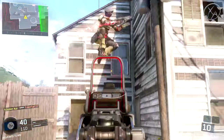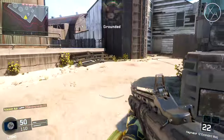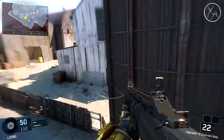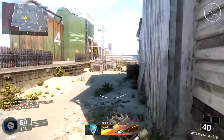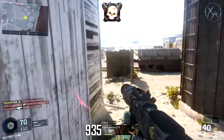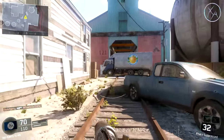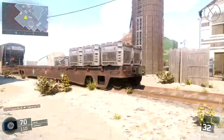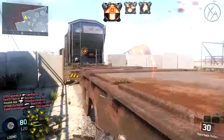If it's too late already and you've fallen into that trap where you've got all your camos done for everything else and you just have launchers to do, I feel sorry for you, but I'll do the best I can to help you out. So first up with the launchers, we have our initial challenge that we have to complete before unlocking the final five challenges. With the launchers, we need to shoot down 100 scorestreaks to unlock the final five challenges.